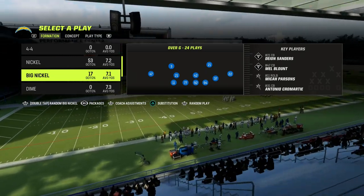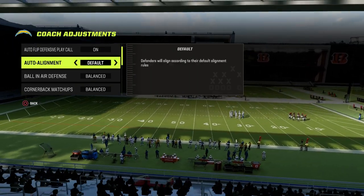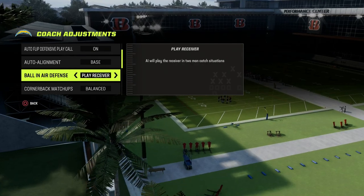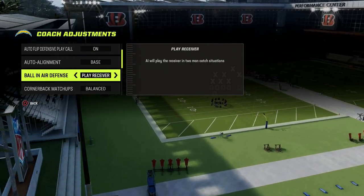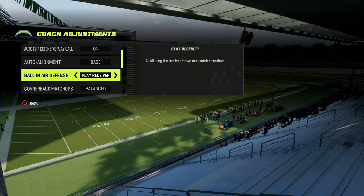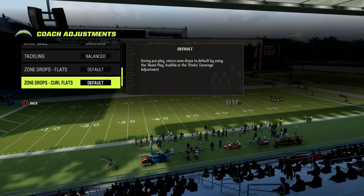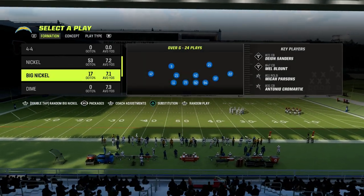For your coaching adjustments, you want to make sure that your auto alignment is set to base. Your ballinator defense is going to be set to play receiver. We want to have as many KOs as possible — I'll talk about where to put those abilities in just a second. And then for option defense, you can go conservative, and I like to put my zone coverage on match if I'm on next gen.